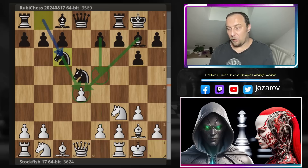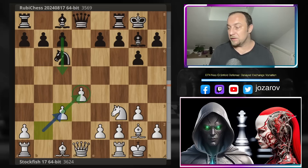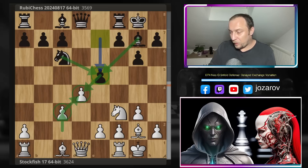Nc6 by Ruby Chess prepares the e5 break to challenge the center white has built. Stockfish finally plays Nc3, then comes Nxc3, bxc3. Now c5 is not working because of the Nc6 move, but Ruby Chess has the opportunity to break with e5 — a good approach. This position has been reached many times at top grandmaster level; the database shows 23% wins for white, 23% for black, and 54% draws.